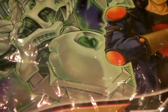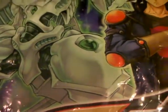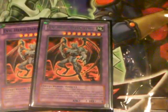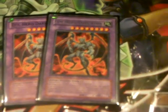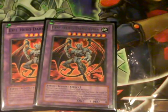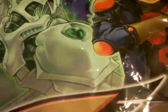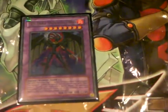Moving on to the extra deck. I gotta say, my two Evil Hero Dark Gaias — they're good. They become high beat sticks. I like them, they just terrorize everybody. Next up we got one Evil Hero Malicious Fiend — 3500 beater. Pretty much your opponent doesn't want to enter their battle phase when this guy's out, so he's perfect.